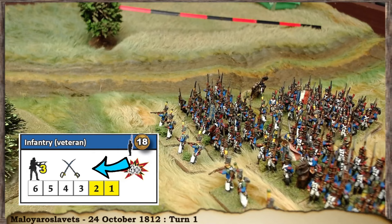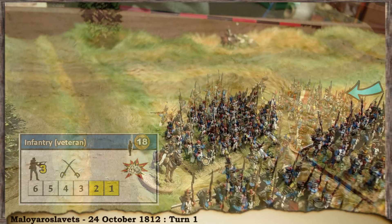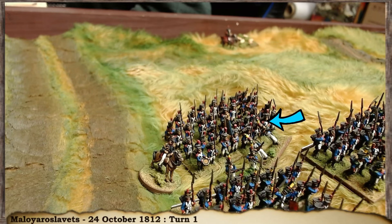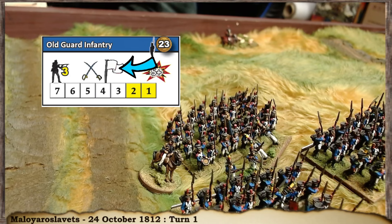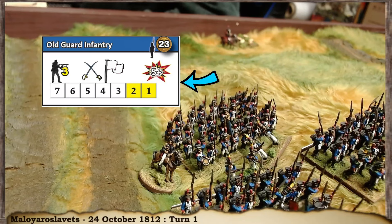Let's look at the Old Guard behind them. They have different stats — a skirmish value of three, better resolve of five-plus, more hit points with a strength track of seven. They also have a special trait symbol meaning they rally on a three-plus instead of the standard four-plus, so they're a more resilient unit overall. They cost more but they're worth it.